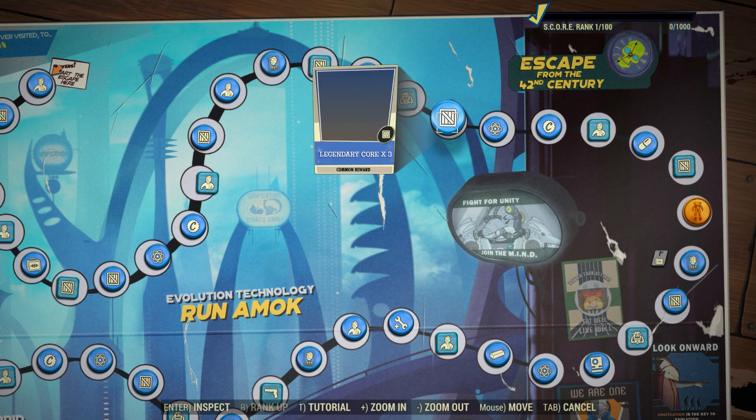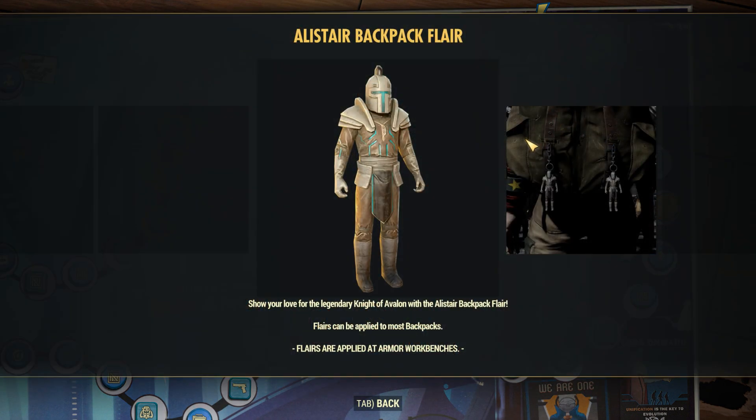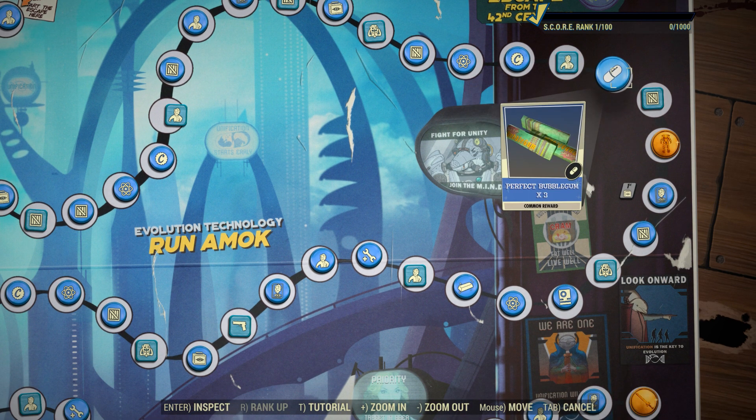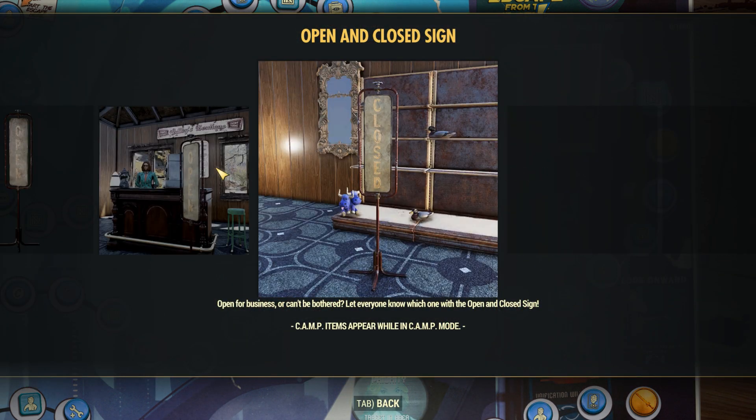We have some legendary cores, which is very nice to see in here. 150 atoms, 1,000 caps, the all-star flare which is really cool. I believe that armor I've seen a few people on Twitter talking about is going to be in here, and I am pretty stoked — I kind of want it, reminds me a lot of the Mandalorian. Then we have some perfect bubble gum and an open and close sign, which is pretty sweet.